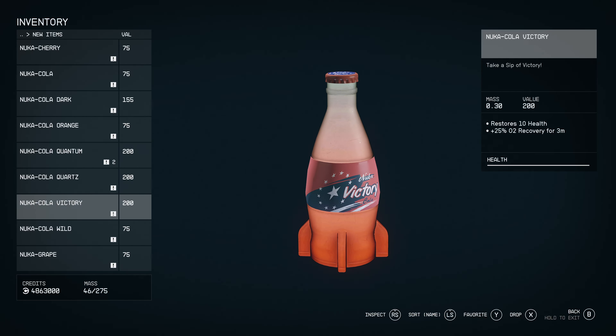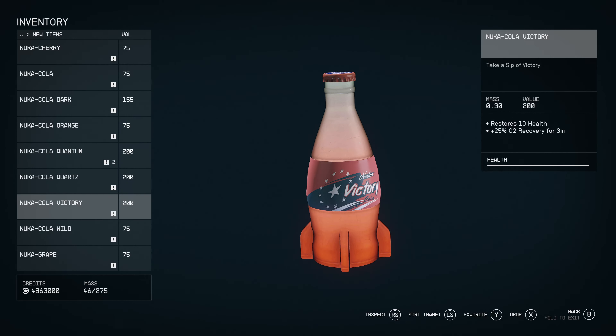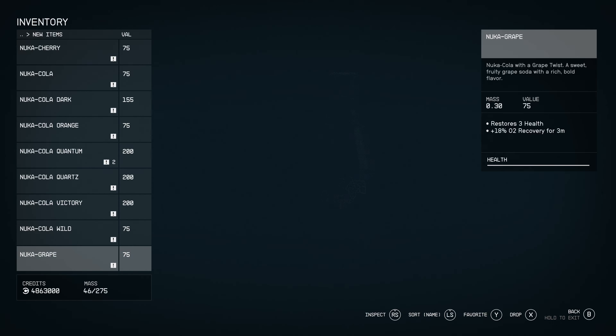Nuka-Cola Victory — take a sip of victory — restores 10 health and 25 oxygen. Nuka-Cola Wild: Nuka-Cola with a bold, zesty flavor and a rugged, adventurous kick — three health and 18% oxygen recovery. And Nuka Grape.